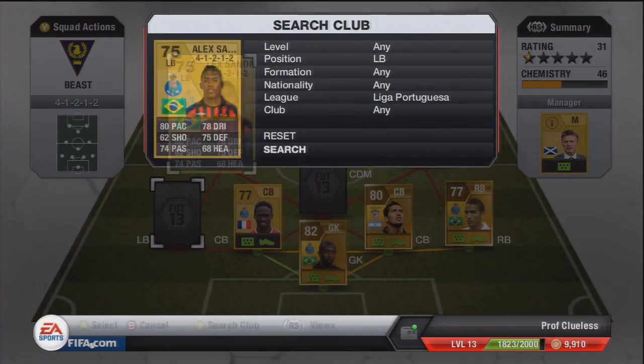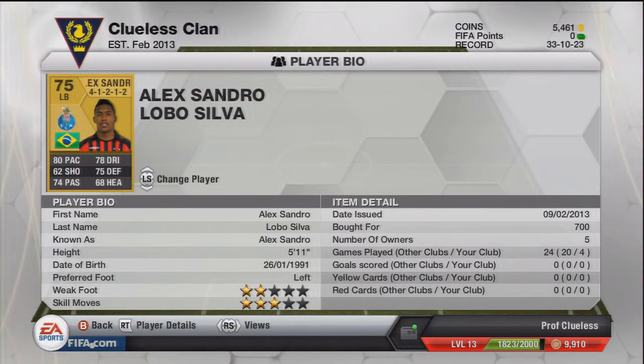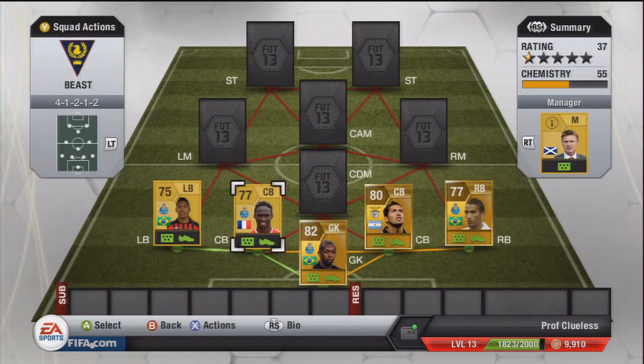Our left back is maybe a bit of a surprise. I was thinking of getting this guy in form, which would have made it four informs and pushed the cost to maybe the 150k range. But we've got Alexandro on his normal card — he's non-rare again, but he's actually really good, surprisingly good. He's got 80 pace, which feels a bit faster to me, and 70 dribble, which is really good for a full back, so he's pretty attacking. His 75 defending is not bad considering he's a 75-rated player — a pretty all-round good player.